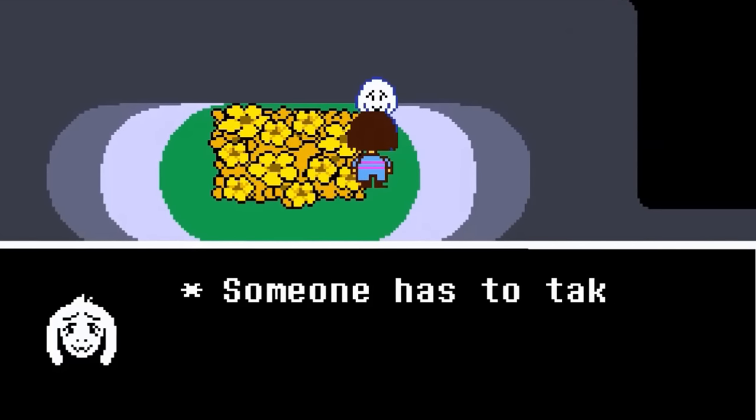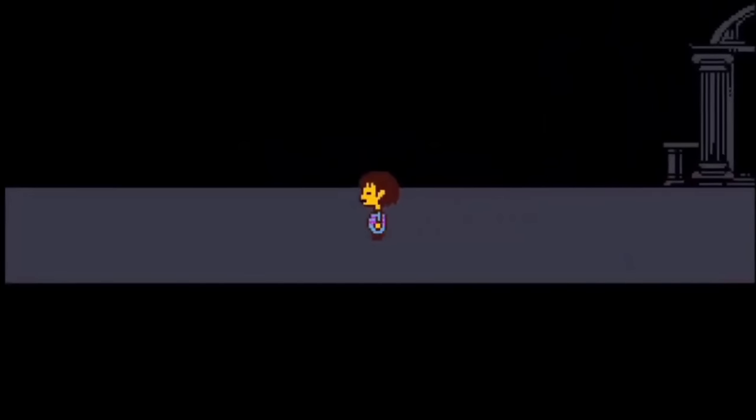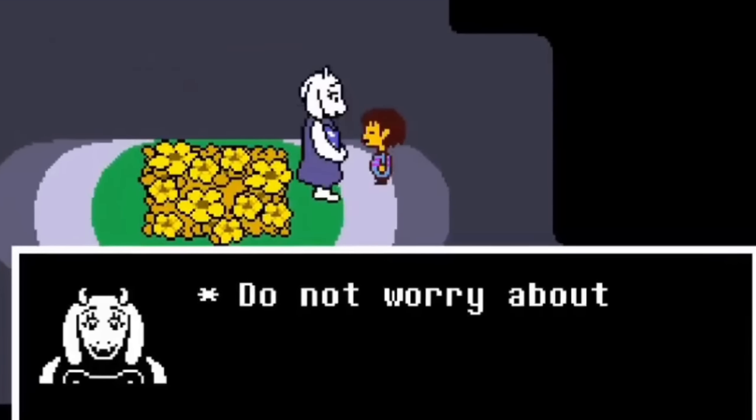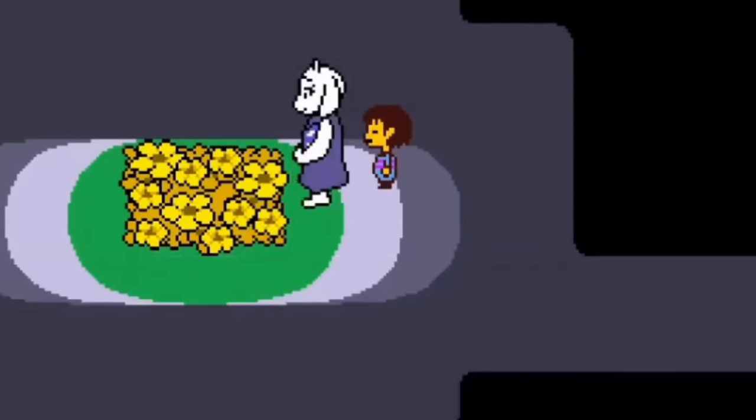At the end of Undertale's True Pacifist route, if you go all the way back to the very first room you can see Asriel there, where he says 'someone has to watch over these flowers.' This also happens if you go all the way back to the first room after beating Toriel for the first time — she'll also appear there and say the same thing.